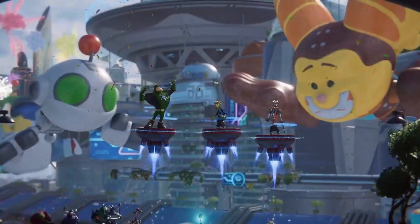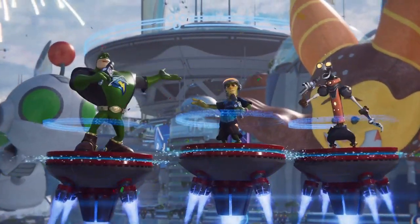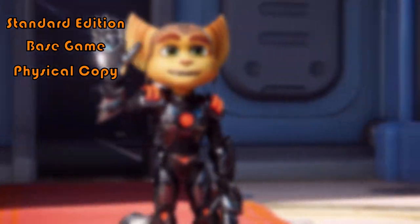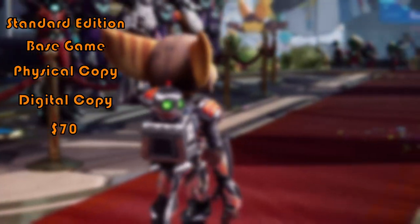What's good, everybody? At the time of this recording, there are three editions of the game available. The first is the Standard Edition. This features the base game without any additional bells or whistles. This version is available both as a physical copy and digitally. Current retail price on this edition is $70 USD.